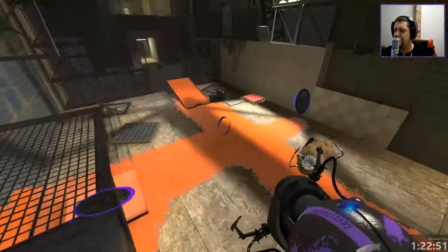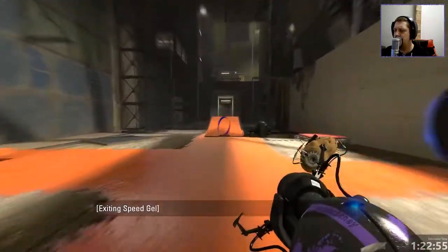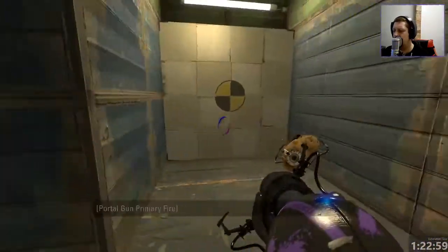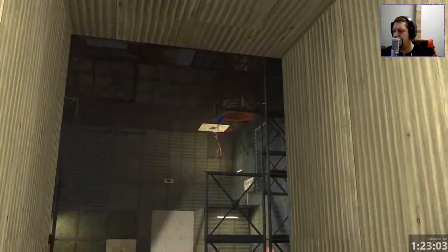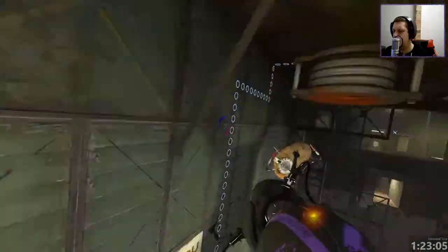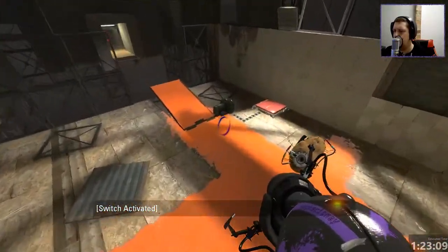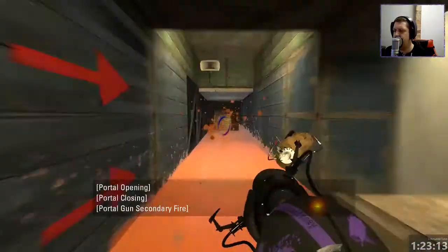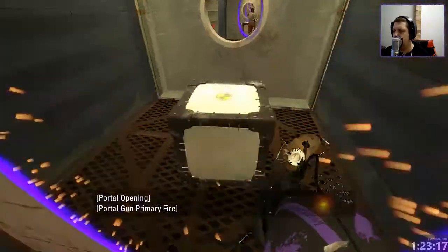If I can remember what I need to do. I think I need to fly across here, right? Yeah, that's what I need to do. Woohoo! Alright, so then we do this. Go back up to here. Replace this portal with that one. We don't need to do this, but we'll just do it anyway. Take the cube back.